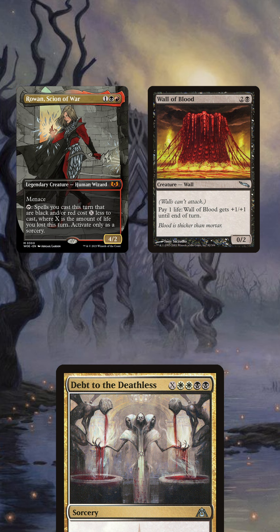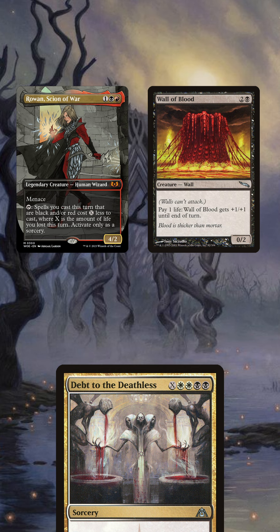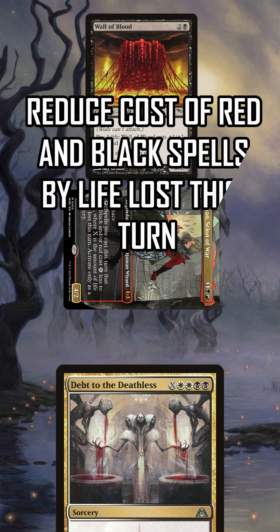You're going to activate Wall of Blood as many times as necessary to be of equal value to the highest amount of health amongst your opponents. You will then activate Rowan by tapping her, reducing the cost of all black and red spells by X, which is equal to the amount of life you lost this turn.